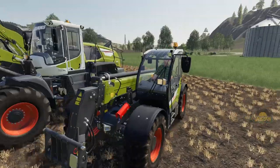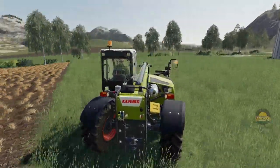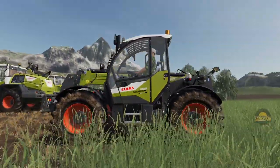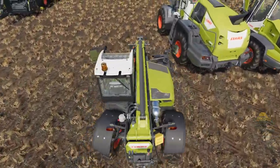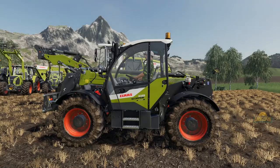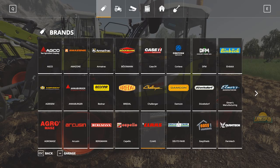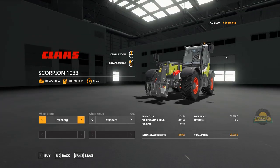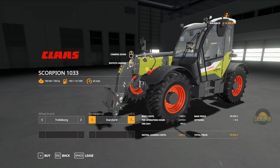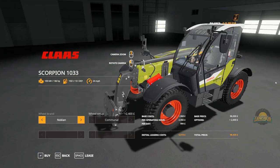The sounds on the Scorpion — I don't know if these are custom or if they're already in-game sounds. I've got a feeling they're more than likely custom. One thing I noticed: the tyre dirt on these looks better — not sure if it's something they did in update 1.5 or just me. But that is the Scorpion. In the store: Trelleborg and Nokian tyre options, then standard white tiles which fill it out better, or commercial. That's the config for the Scorpion.